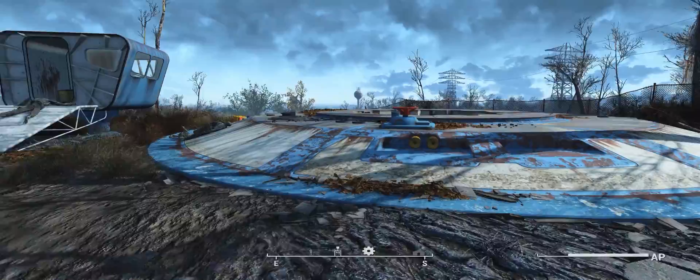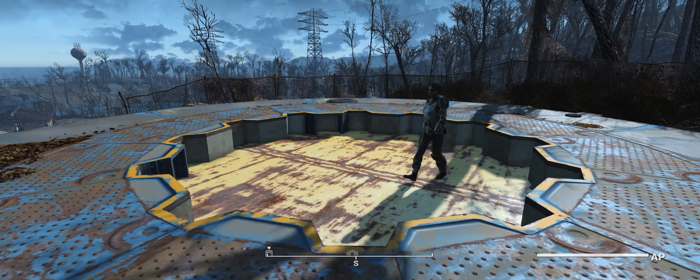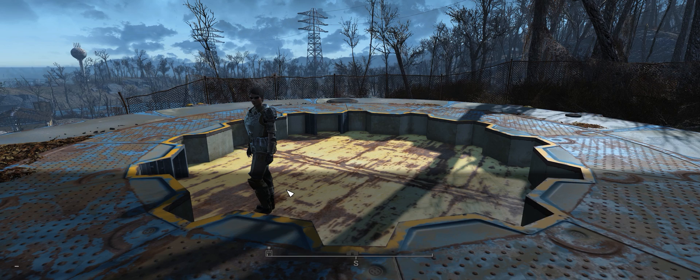We'll take a look at the vault here and you can see that the vault is halfway down. The fix to this is actually to turn collision off. On PC this is just opening up the console, typing TCL, and then hitting Enter, then closing the console. What this does is it means you can walk through walls and do all sorts of crazy things. I have a macro set up so it's going to go ahead and execute the TCL command.